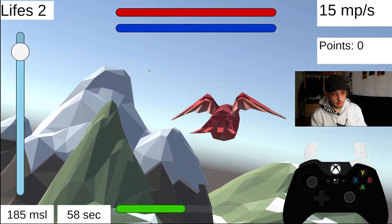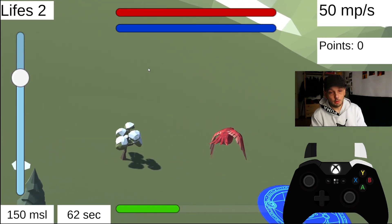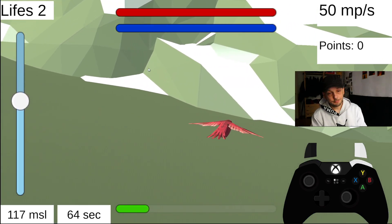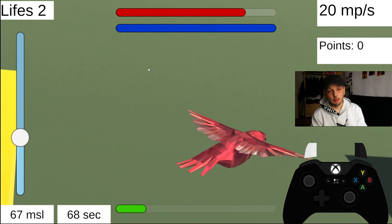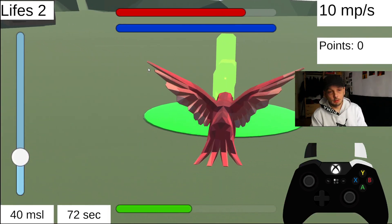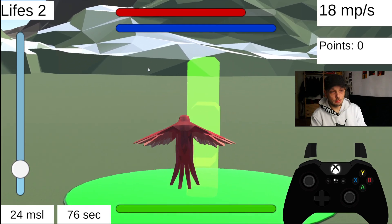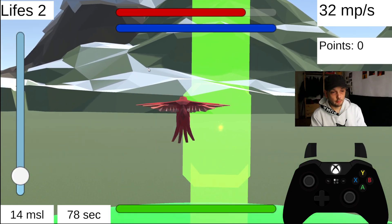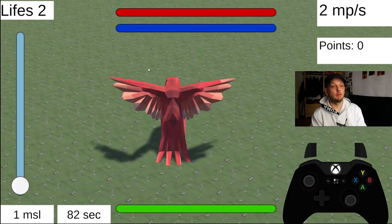If we use up all our flight energy, we get a little health penalty. If we want to have full health again, we should collect this item. Now we have full health again.